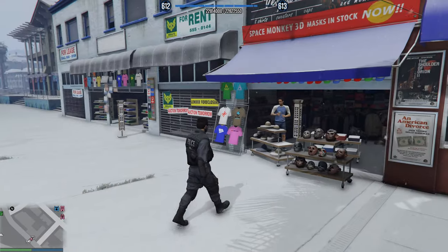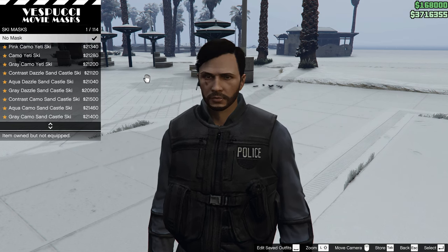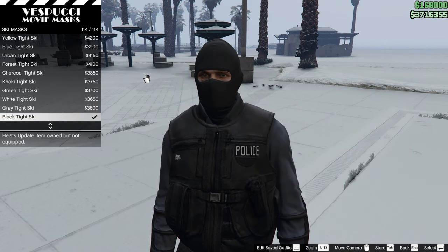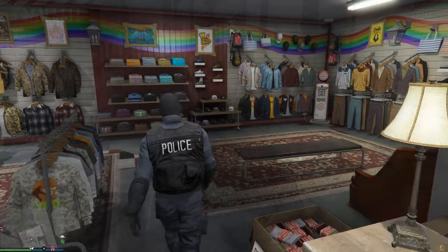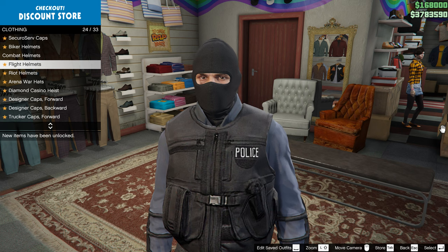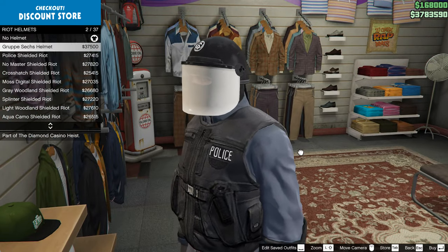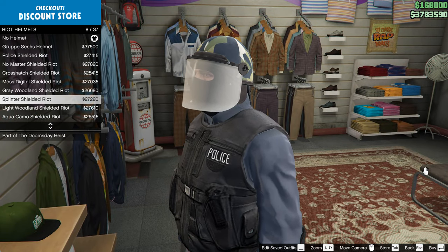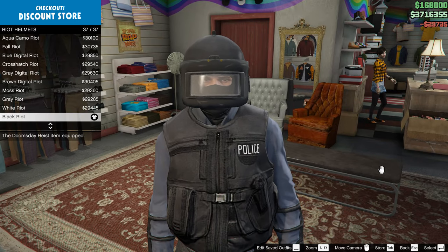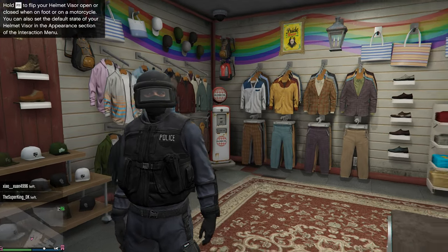But that's not all. Go to the mask shop and buy a black ski mask. After that, in a clothing store, go to Hats and select Riot Helmets. Buy a helmet you like. After that, save the new noose outfit in the clothing store.